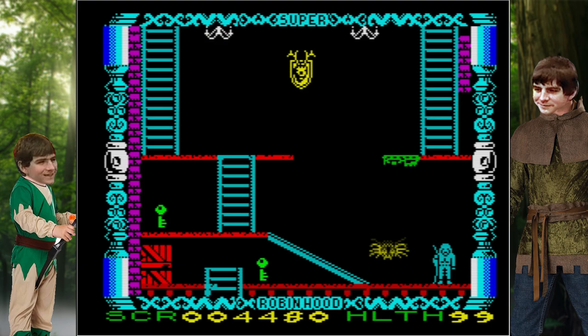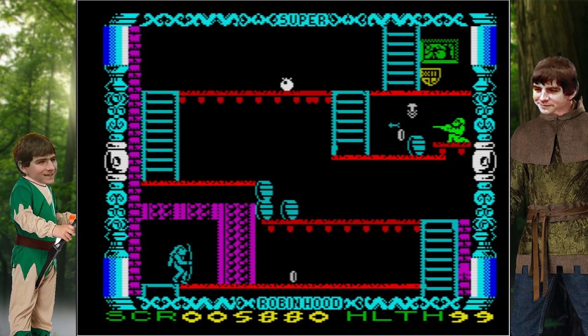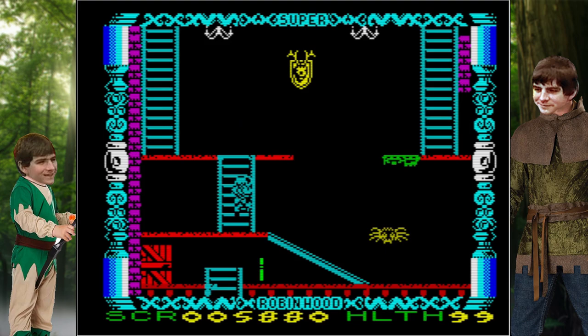The overall goal here is a fairly simple one. You're tasked with not dying, which is easier said than done. But in the process, you'll need to explore a massive convoluted castle in order to collect the various hearts hidden away in alcoves. You collect these hearts in order to save Maid Marian, which makes absolutely zero sense, but it's fine. Get heart-shaped macguffins to save woman from a naughty sheriff. Fine.